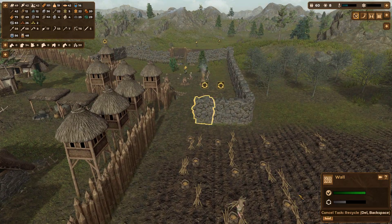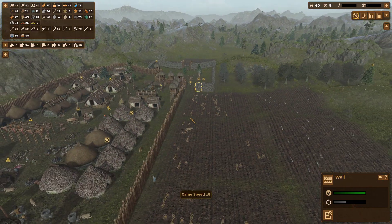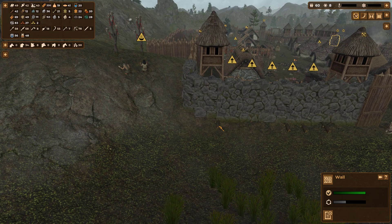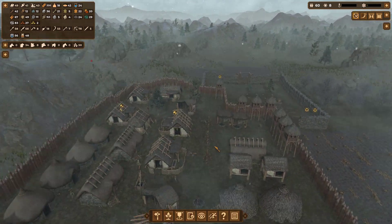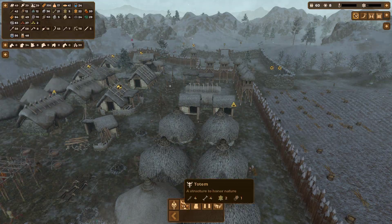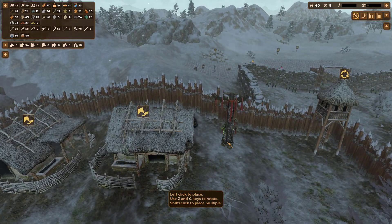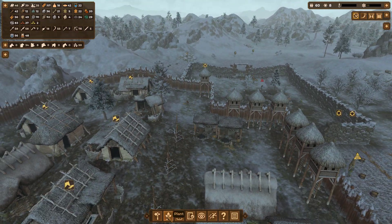A blizzard started a job and then cancelled it halfway — frustrating. There's an interesting suggestion to put some worship spots in the base and I think that's a lovely idea. Let's go to spirituality — put a totem in the corner here and another one over here, and maybe a couple of stone skulls as well.